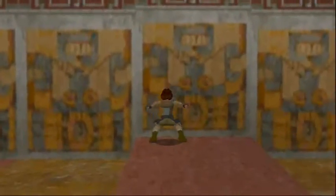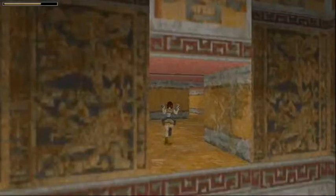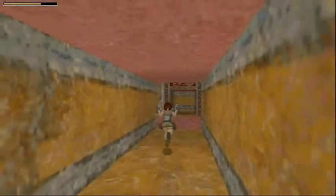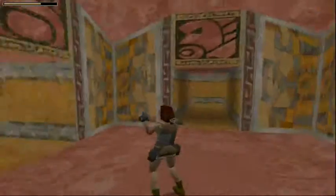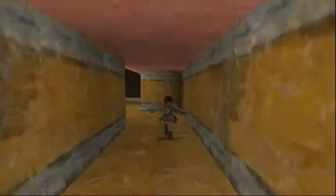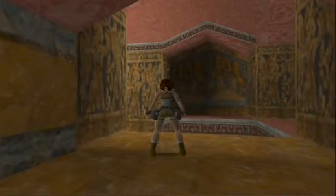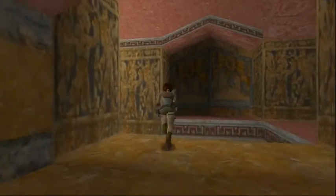Alright, so let me just take my guns out and have a peace with this velociraptor. Where are you? Come out. So I'm going to go through this one — actually I'm going to save it because I don't want to die on this part.